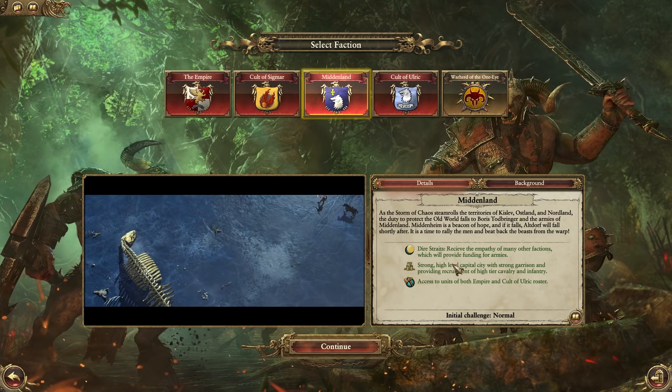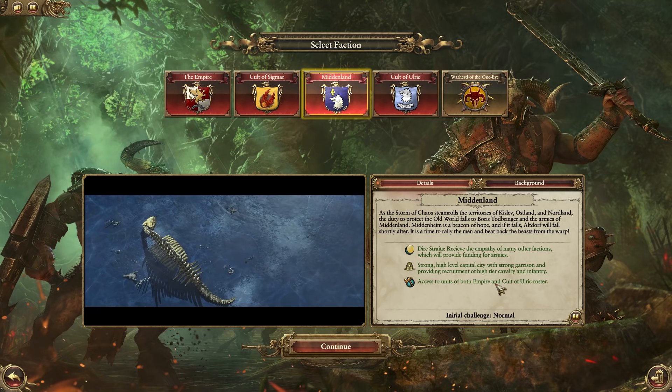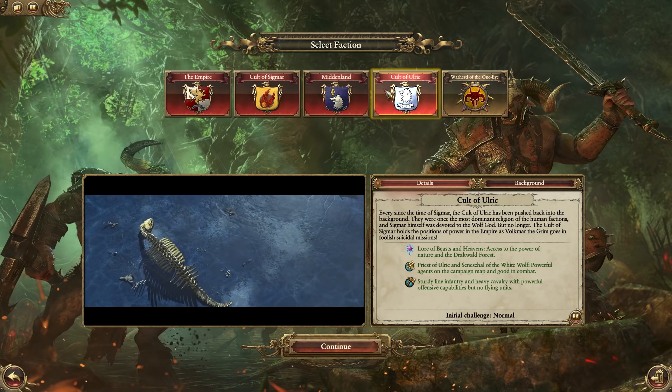Looking at Middelheim, they receive money from other factions which will provide them with funding for their armies. They have a strong and high level capital city to begin with, with a strong garrison. They also have access to both Empire and Cult of Ulrich roster, so they can really push out a strong army.